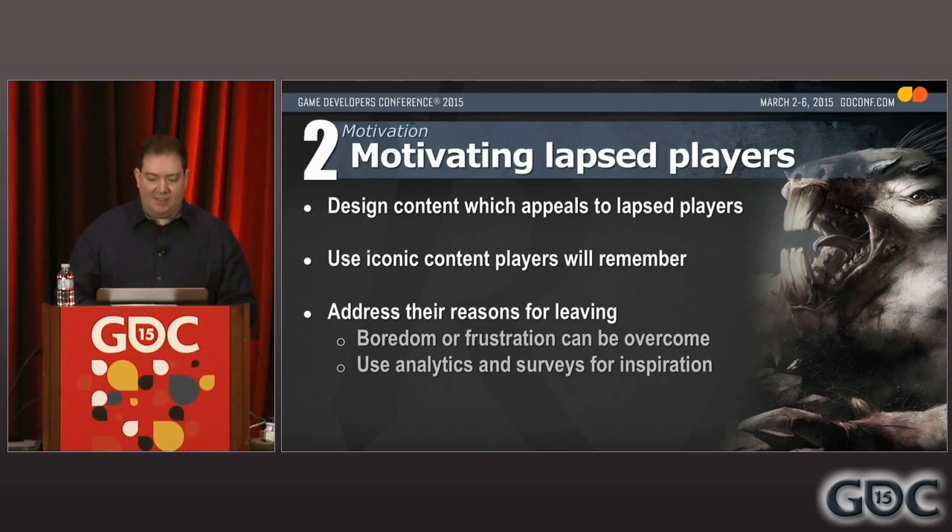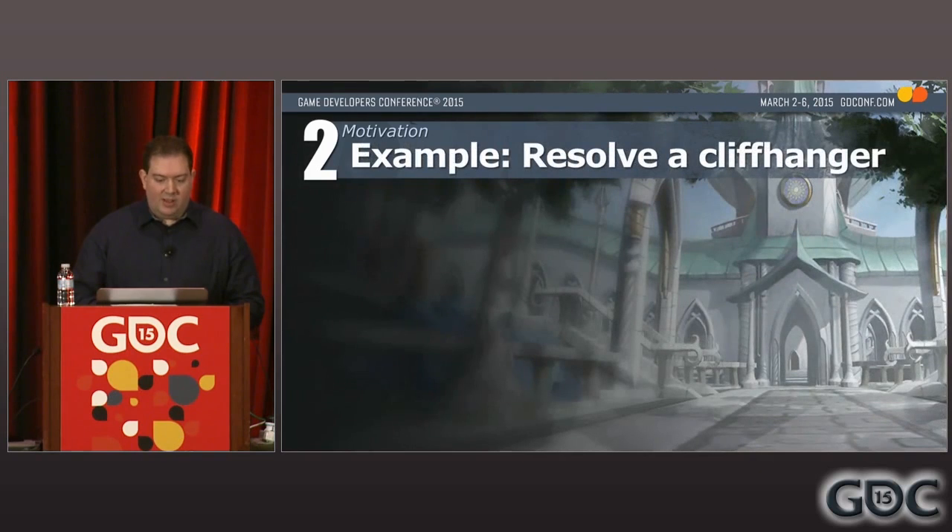Another approach is to address their reasons for leaving. You can obviously solve problems like boredom and frustration by adding new features and content, and if some players have left because of a problem in your game, you can fix the thing that's caused them to leave. We found it really helpful to get inspiration for such features by using analytics and surveys. You can look at historical data and try and find clusters of leavers who have similar characteristics — maybe there's a certain level banding where a disproportionate amount of players have left and you can dive in, see what's going on, and try and address that. Surveys to lapsed players are also really useful to get a clearer understanding of why they've left and what you could do to motivate them to return.